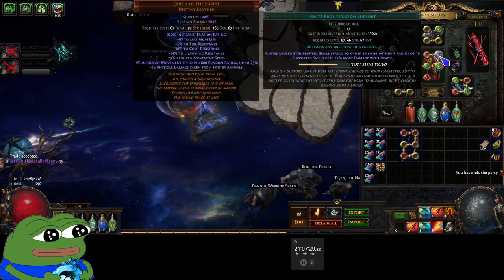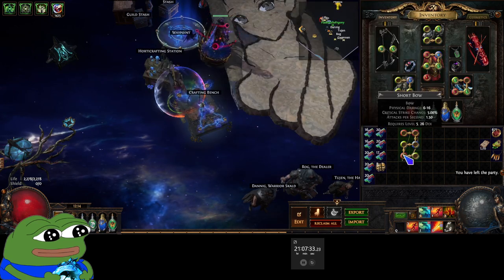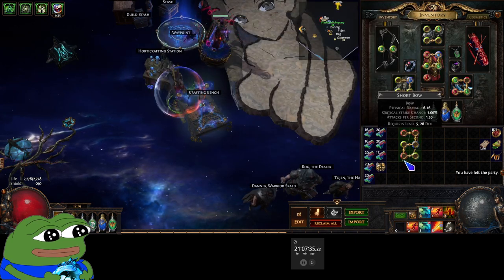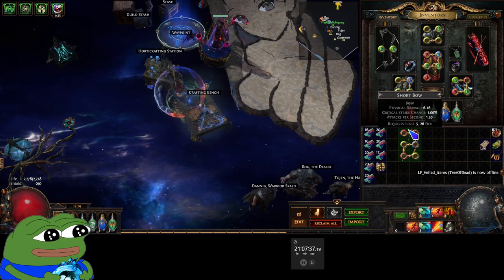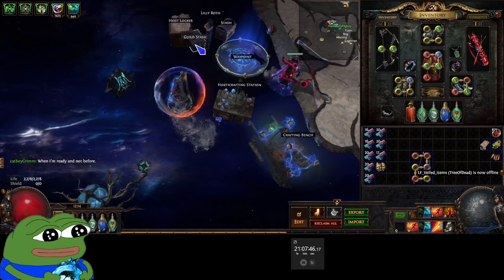We can do ignite prolif as well as ballista, inspiration, or deadly ailments. Yeah, we're good. Time to craft.